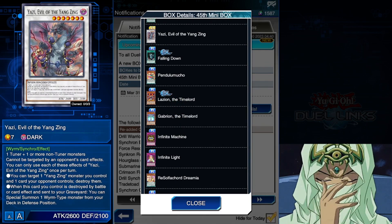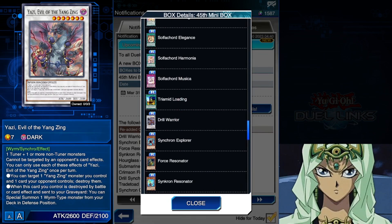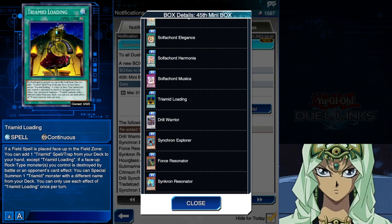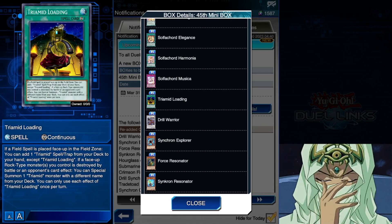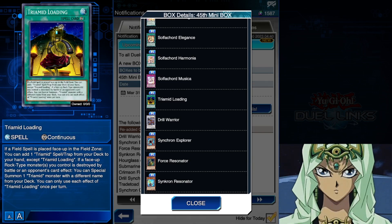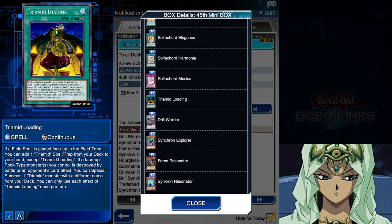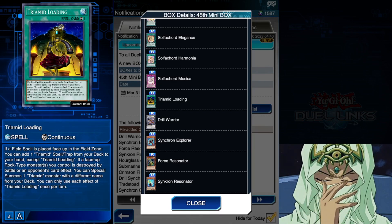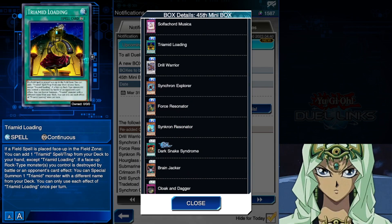This is the Yazi reprint box, so if you were playing Rose Dragons but never went to the selection box, you can go get your Yazi. Something interesting: there's a Triamid card here and it is a rare. It's a continuous spell — it lets you search a Triamid spell or trap when a field spell is placed face-up or a rock is destroyed by battle or opponent's card effects, then add one Triamid monster with a different name from your deck. That's pretty good, and I'm really wondering why this is a rare. Triamid was one of the decks I was thinking about — we need to see more support cards for old decks like this.